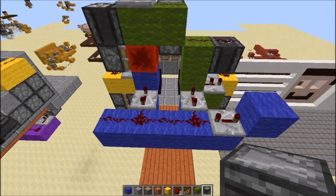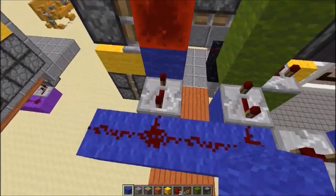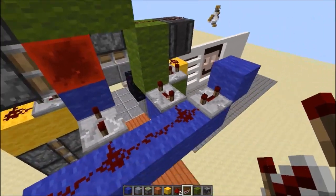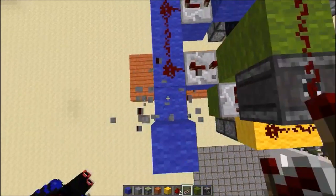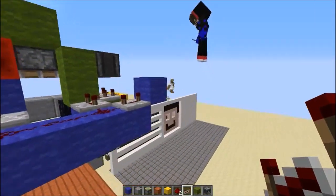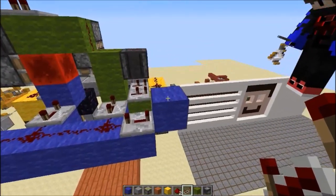Next is the blue circuit. We need a solid block underneath this redstone block here, with a four tick repeater pointing into it, and a four tick repeater pointing into this green block here also. Then we need a redstone line behind it, and a four tick repeater pointing into the circuit from this blue block here, which is basically the power source for the entire circuit.